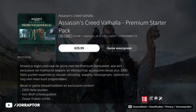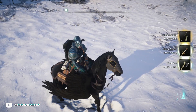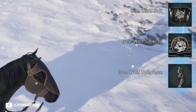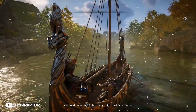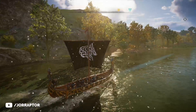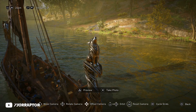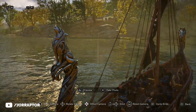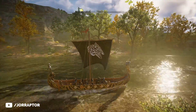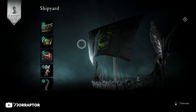Ubisoft added a $30 or €30 premium starter pack, which gives you 4 weapons, a naval pack, and 2300 Helix credits. So basically you're paying $10 for 4 weapons and a naval pack, because 2300 Helix credits is the value of about $20. The new ship pack is average — the wolf figurehead is the highlight in my opinion. We got another wolf as the tail and the hull looks pretty nice, but all in all not that exciting. To use these items, you need to buy a shipyard first in your settlement, and then talk to the lady to equip the items.